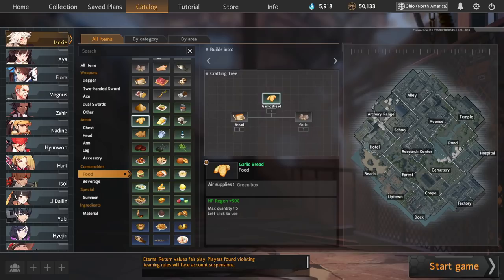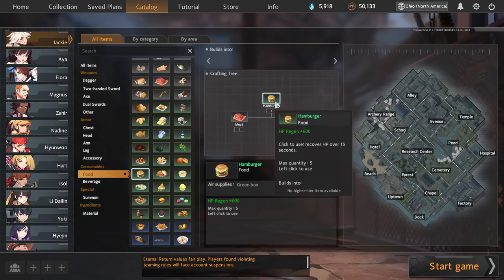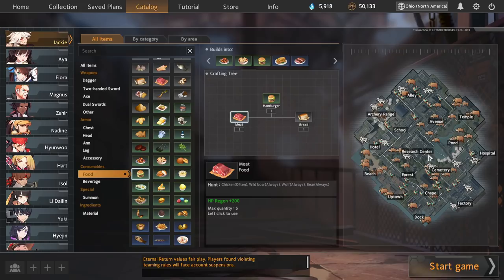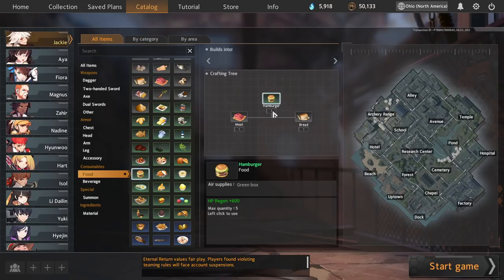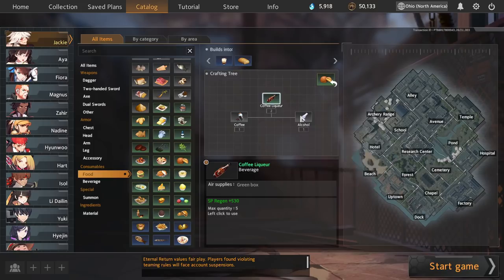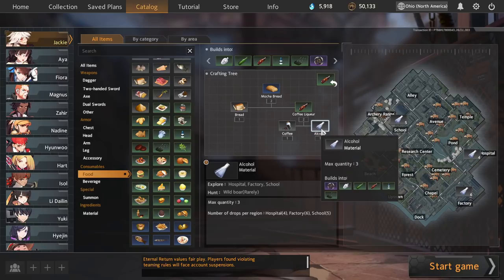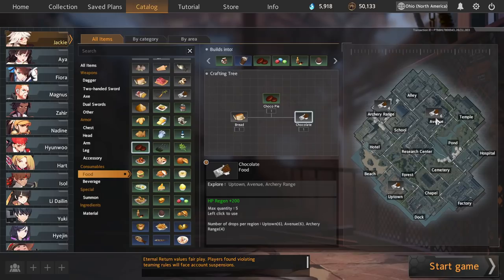Beyond the multi-craft early recipes, there are some single-output crafts to know. Hamburgers are made from meat plus bread — you start with bread, and meat comes from almost every animal on the map. 1x600 is actually not bad, it just only gives you one. In the same vein, buns are bread plus coffee — pretty good if you're in uptown, dock, or cemetery early — but keep in mind if you have bread and coffee, you're just one alcohol away from mocha bread, so consider going for that instead.